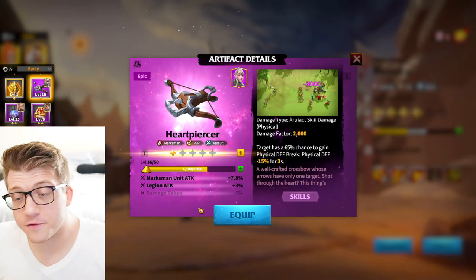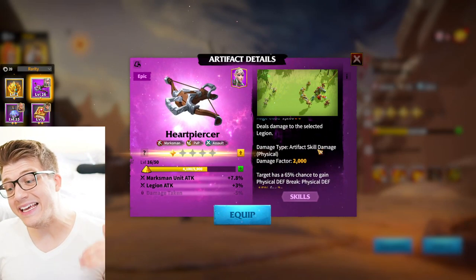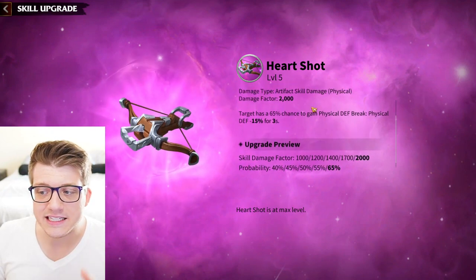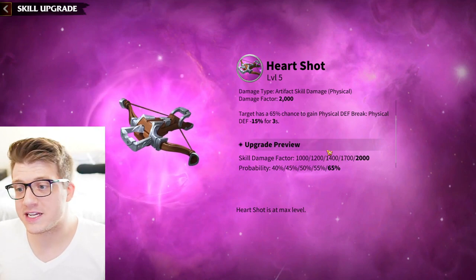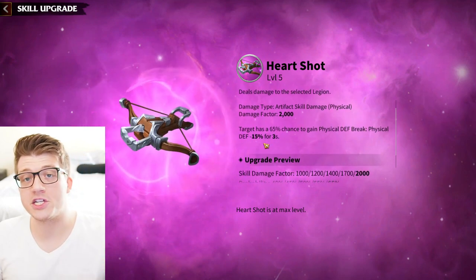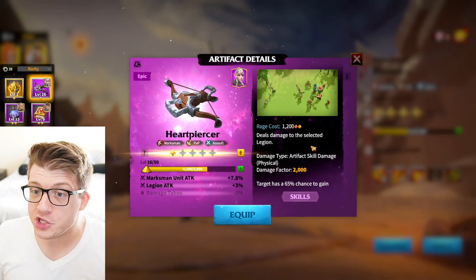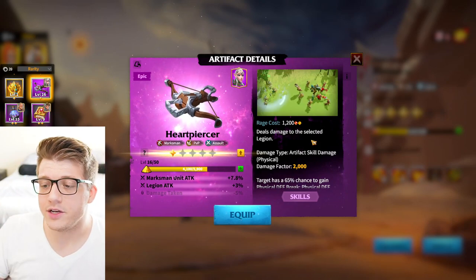Next is Heart Piercer, the first epic artifact for marksmen. It only deals single-target damage — 2,000 damage factor fully upgraded — but you have a 65% chance to apply defense break, reducing physical defense by 15% for three seconds. About two-thirds of the time this hits, you'll reduce the enemy's defense. The legendaries don't have that debuff, but Heart Piercer is way more free-to-play friendly. Debuffing enemies is really beneficial because everyone, including the whales on your team, deals more damage.